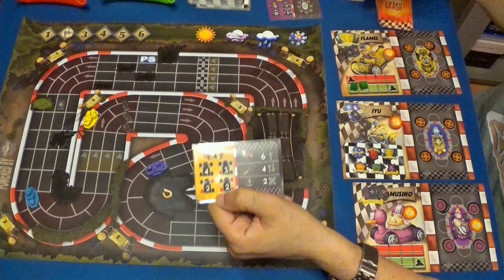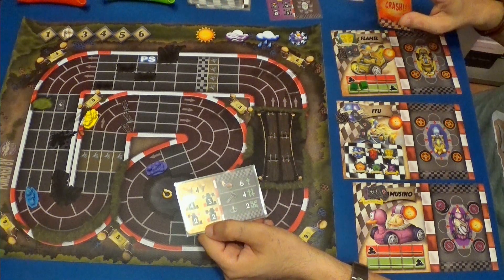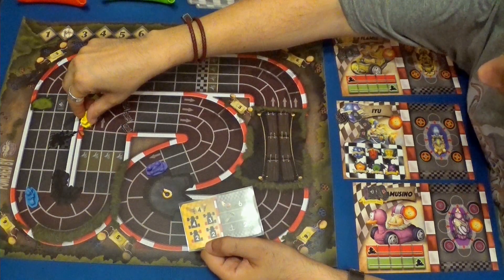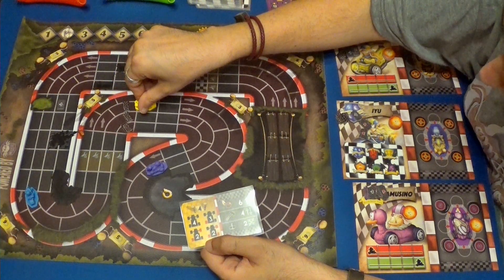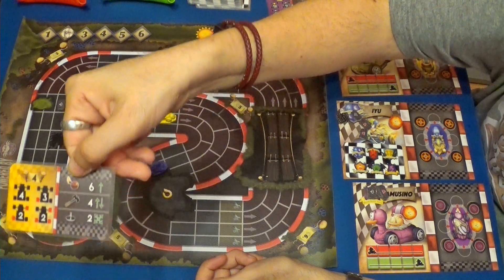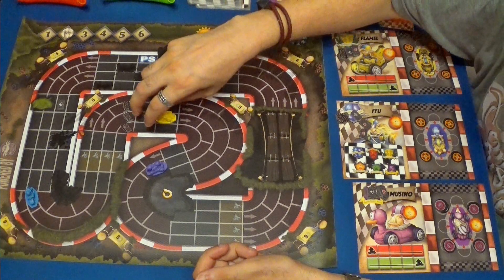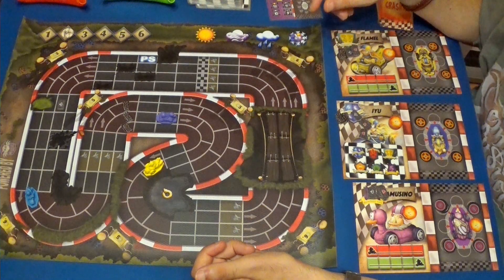Nosotros tenemos que utilizar cuatro. Recordemos que ya volvemos a tener las cuatro ruedas, por lo tanto es cuatro igualmente. Y vamos a usar los dos turbos para hacer seis. Ahora sí que voy a hacer la poción, que es seis para adelante. Y como máximo uno, dos, tres, cuatro, cinco. Puedo intercambiar posiciones ahora perfectamente, por lo tanto para nosotros el liderazgo.